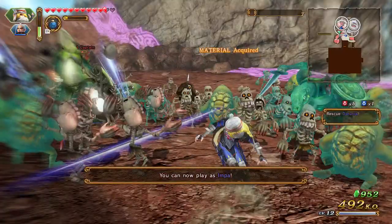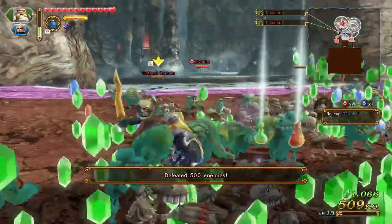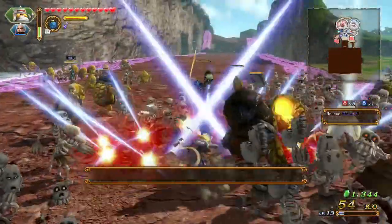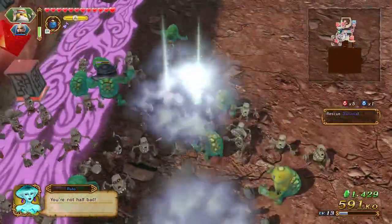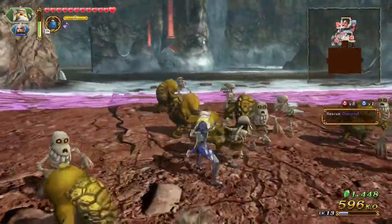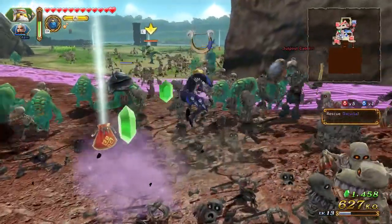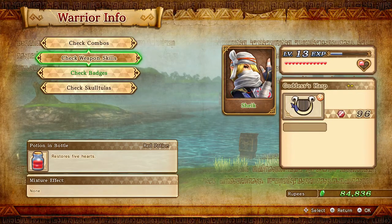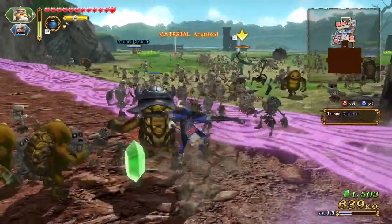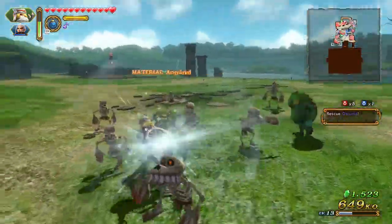Okay, Impa is not playable right now. Oh, we did short work of them. I wish I equipped Impa with a new sword — dang it, I didn't. I'm so mad I didn't do it. I want to do it real quick but they won't let you — you can't do it in here, which sucks. You can't switch their equipment mid-level, which sucks.